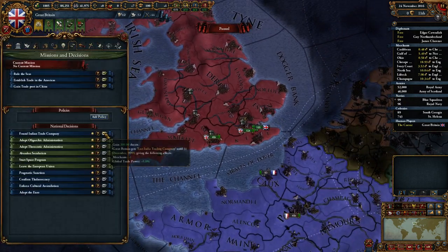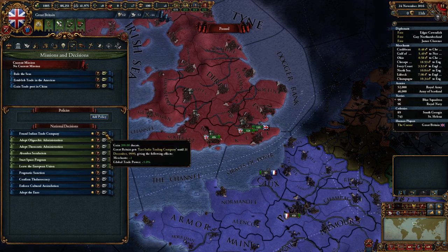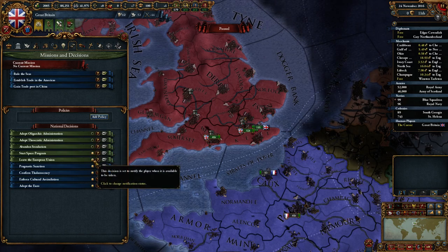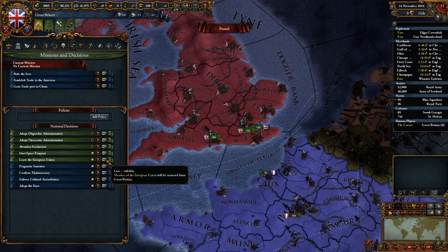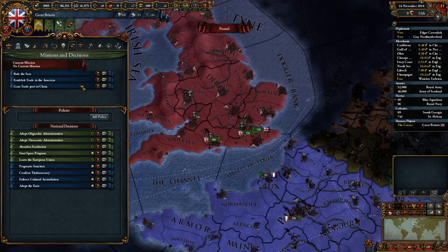We've got some missions - we can found the East Indian Trade Company. Starting a space program - well, in EU we technically should have done that by now. Joking. We haven't reached an ARC of 50 yet, therefore it's not actually in effect. Rule the seas - have less heavy ships. End known country. So basically I need to have... it's just written differently, that's fine.